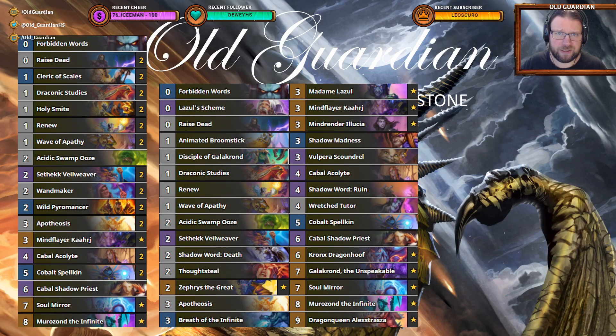How does that compare to current meta Priest decks? There are basically two types of Priest decks in the meta: Dragon Priest decks, which are maybe a little bit more mid-rangey, and Highlander Priest decks, which are maybe a little bit more control. The thing about building Priest decks is that you just can't build these on a budget, because even though they have seemingly affordable cards — Draconic Studies, Wave of Apathy, Cobalt Spellkin — the whole package relies on Cabal Acolyte and Cabal Shadow Priest, which are Epic cards. Without those super expensive cards, you just can't put the package together.